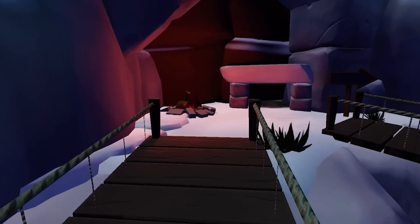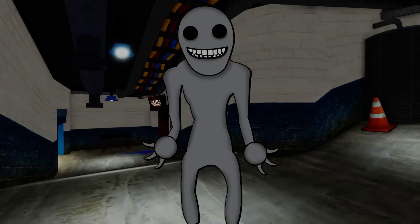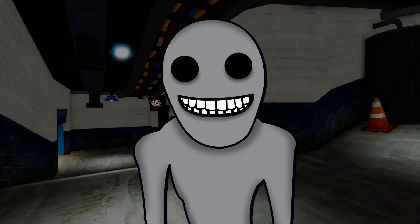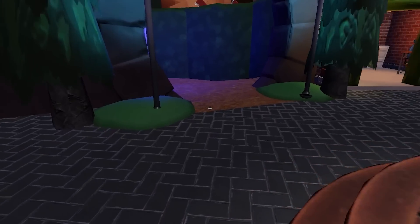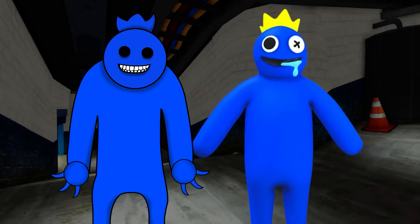Alrighty everyone, let's get into the concept of Lime. Previously in our Rainbow Friends character concept series, we looked into the character of Grey. Grey was a shape-shifting character that had the ability to morph into other Rainbow Friends. He would chase the players around the map as any of the friends, meaning each player had to deal with a double-up of any given character.